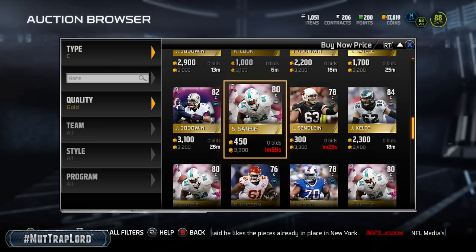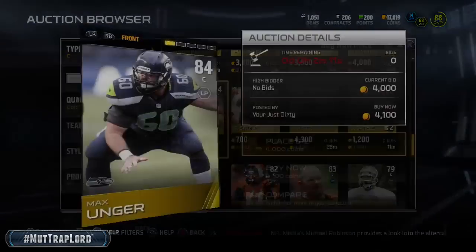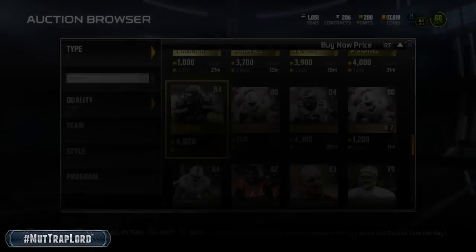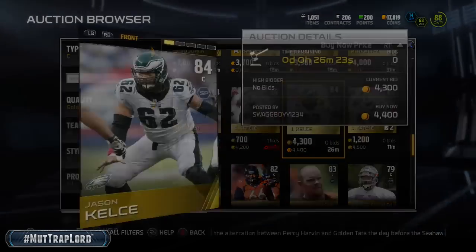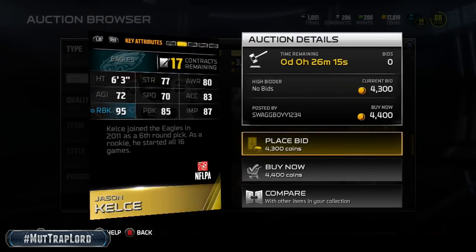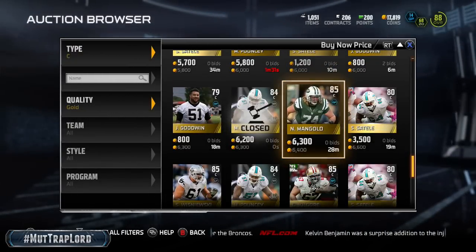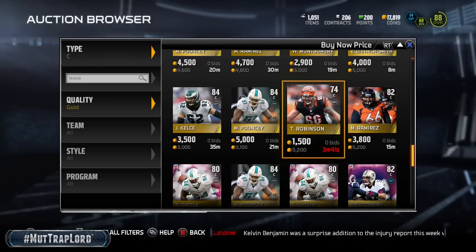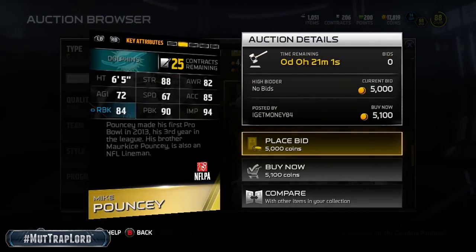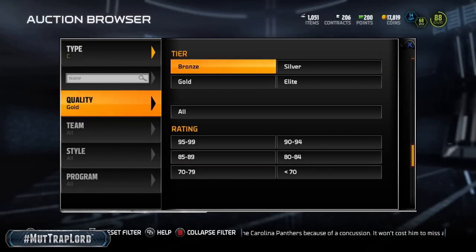Let's get closer to 5k and see what we got. Max Hunger right there for 4k — the bid is about to run out but look at his stats: 89 run block, 85 pass block, 91 impact block. That's a great card. There goes Kelsey going for cheap — 95 run block, that's insane for a gold card. And if you want to push the limit and pay an extra hundred coins, you can get a Pouncey who has 94 impact block. Centers are up there if you need offensive linemen.